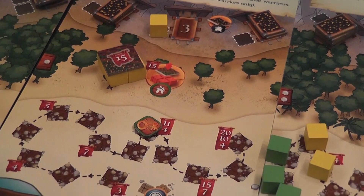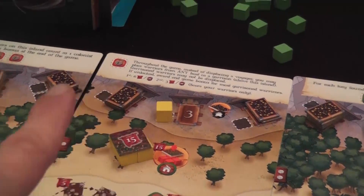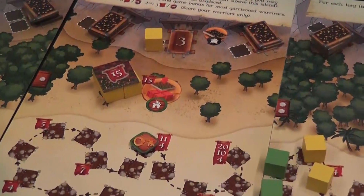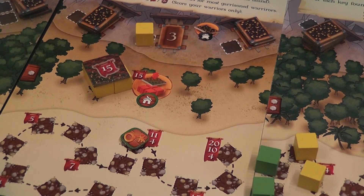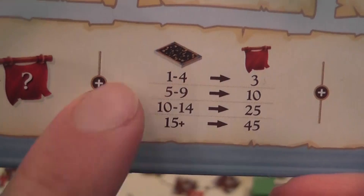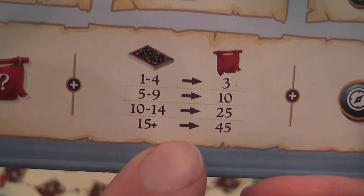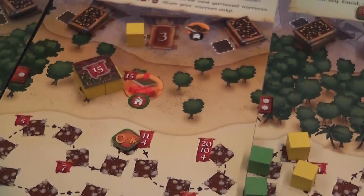At the end of the game, you will score points based on different things. Unlocked island bonuses — remember those abilities that can be unlocked, some of those are scored at the end of the game. Mining bonuses: what you get for collecting ore tokens. One to four ore is three points, five to nine is ten points, fifty ore or more is 45 points — super valuable.